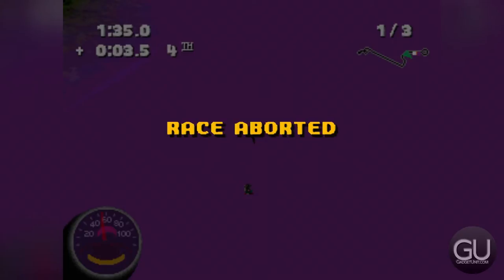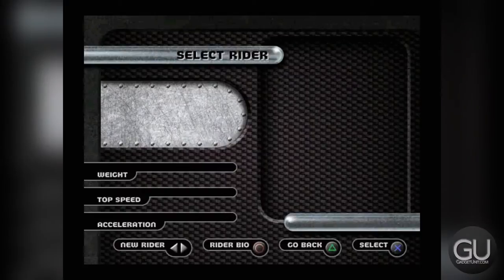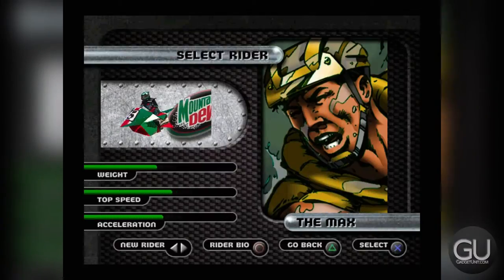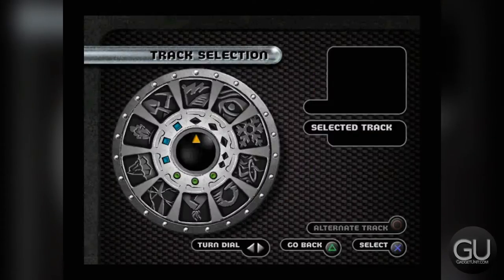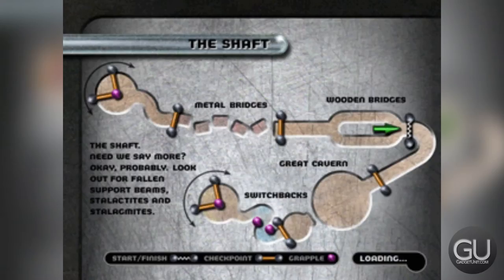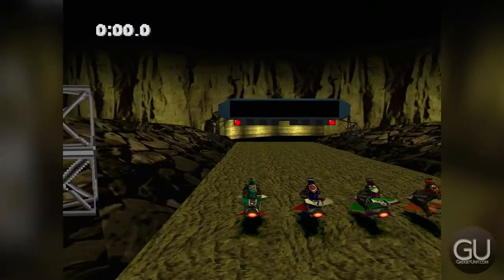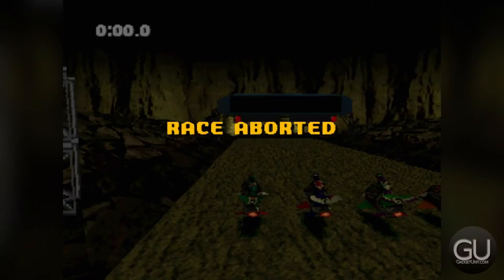We're going to go straight to the long, intense track called Nebulas. I'm kind of disappointed the background audio isn't working — I might have to change audio plugins, but it's not that big of a deal. So let's choose Nebulas. Oops — it was already selecting the first track; all I had to do is go left one to pick the track I actually wanted. I definitely don't want to do this one, so let's quit and hopefully pick the right track this time.